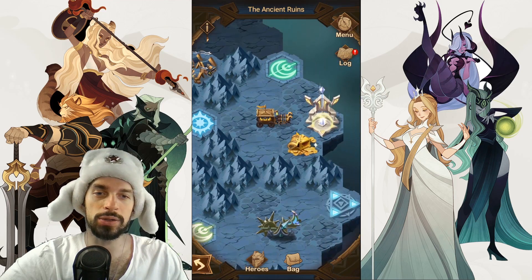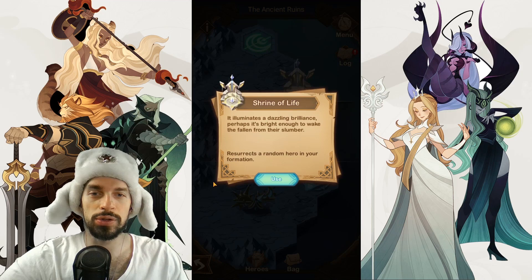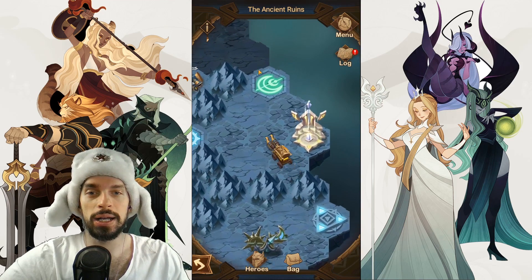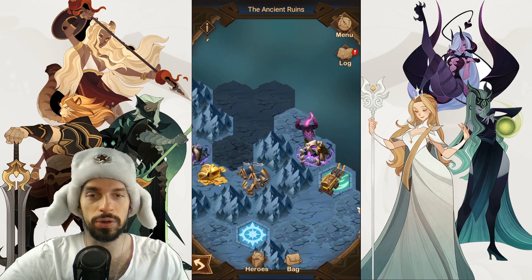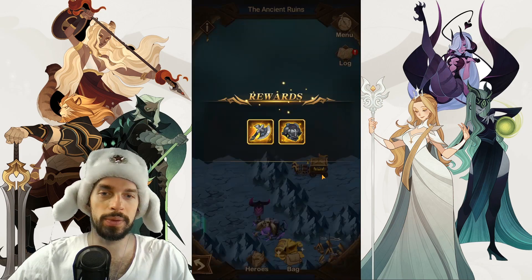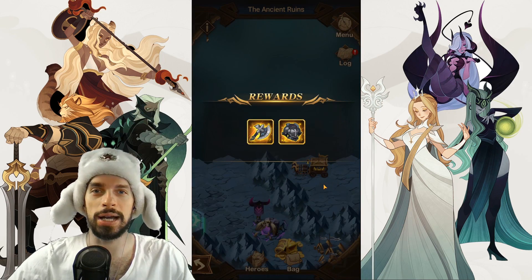Killing him gives us this chest. There's also a Shrine of Light — in case some of your heroes died, you can resurrect them there. We can go north, clear those guys, and that leads us to another major chest with some epic items.